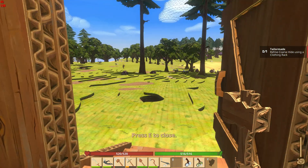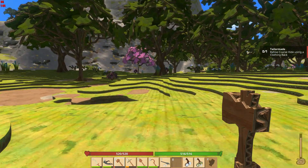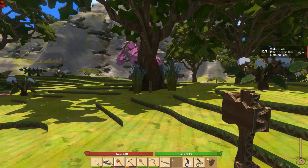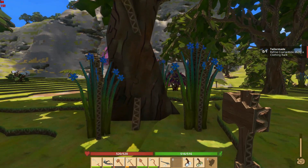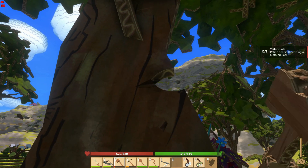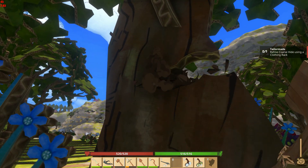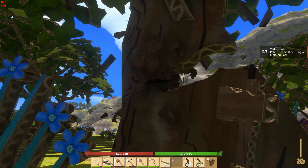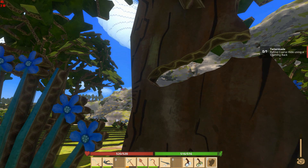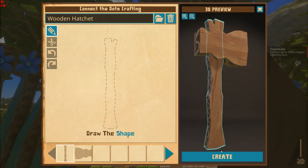There have been some updates, improvements, and patches — this is early access after all. One of them was a change with some of the critters: they now have passives. The crabs apparently have been switched from violently aggressive to passive, so unless you attack them they'll just wander around and look at you.